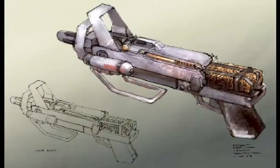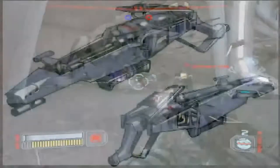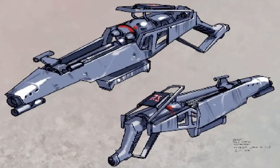The Trandoshan weapons were imagined as brutal but badly engineered, with details like a built-in fire extinguisher to cope with the inevitable malfunctions.